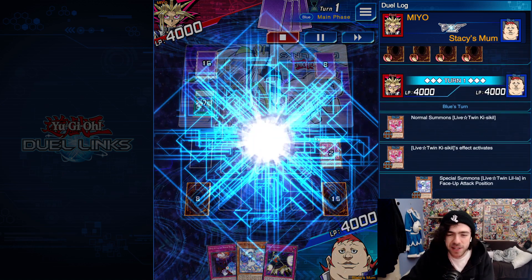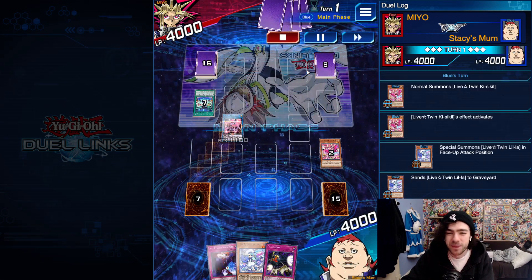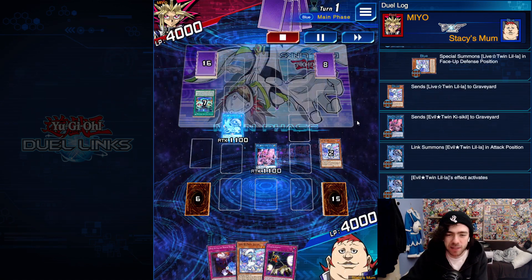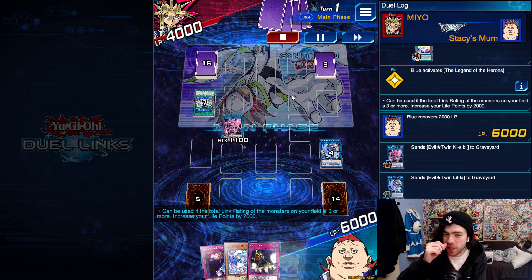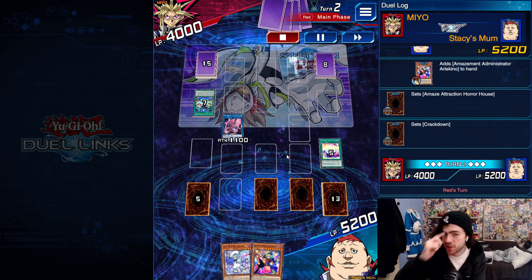Alright, so Keys to Kill is summoning out a copy of Leela from the deck. Keys to Kill reviving, going for the Leela again, getting a card draw and some life points before ending on just a copy of Keys to Kill so I can revive during the opponent's turn to pop a card. Activating my search to grab my monster, setting two trap cards, and we're good to go.